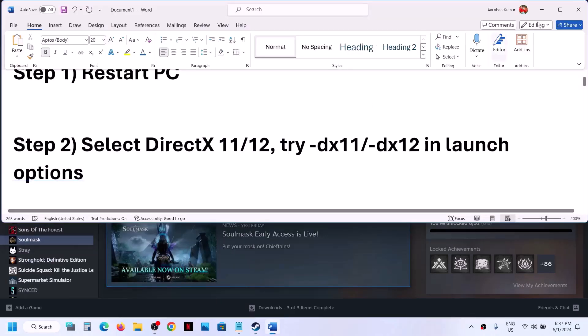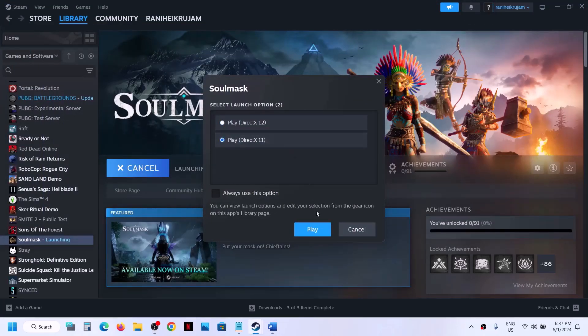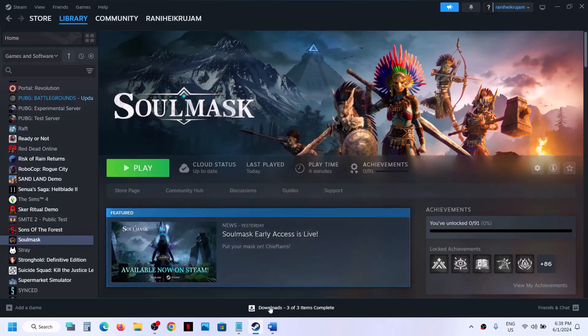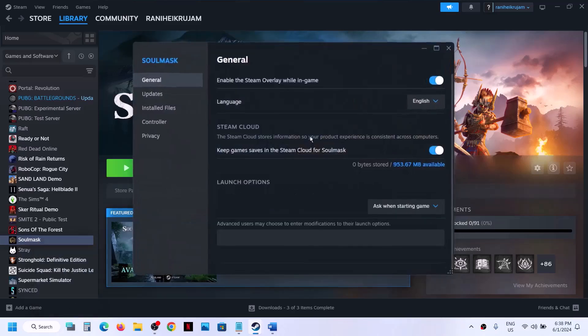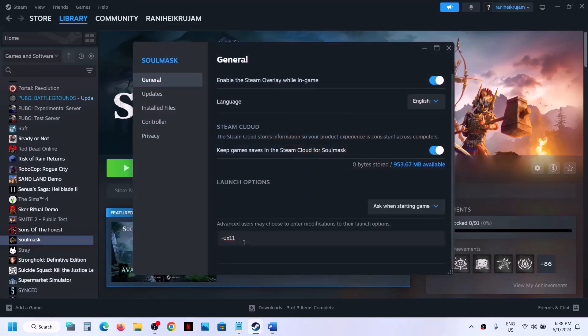The next step is to select DirectX 11 when you launch the game. Click on play and select 'Play DirectX 11', then click on play. If you are already selecting DirectX 11, try DirectX 12 and check which one works. You can also set this in launch options: right-click the game, select properties, and in the launch option type -dx11 or -dx12, then launch the game and check.